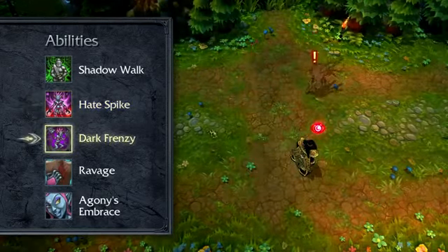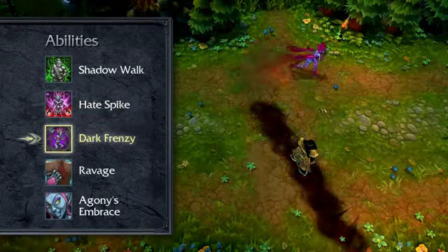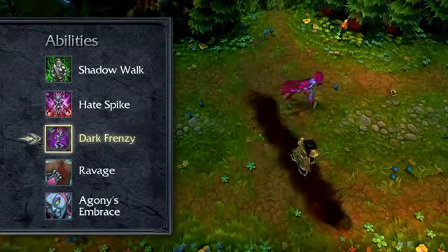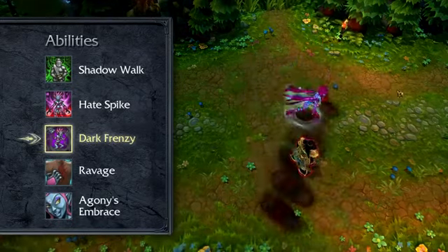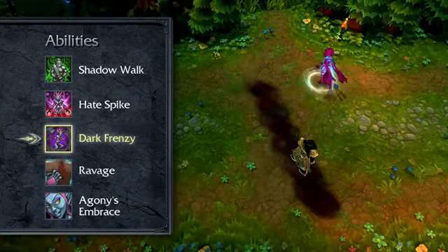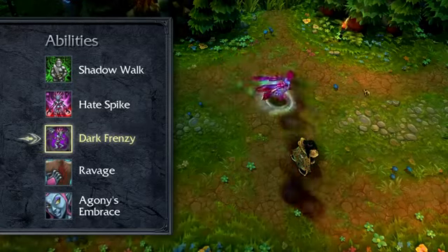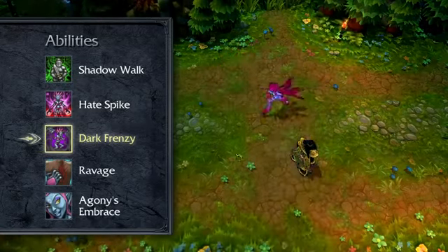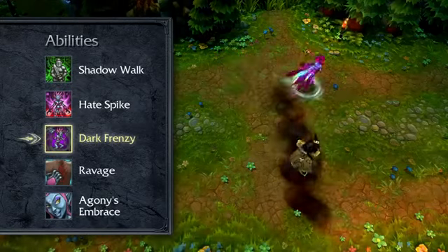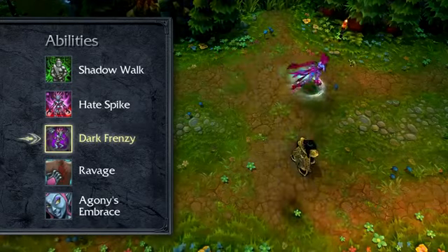Dark Frenzy passively grants Evelynn stacking bonus movement speed up to a cap whenever she hits an enemy champion with one of her abilities. When activated, Dark Frenzy purges all slows from Evelynn and grants her even more bonus movement speed. Dark Frenzy's cooldown is reset whenever Evelynn kills or assists in the kill of an enemy champion. Definitely take a point in Dark Frenzy at level 4 or earlier, but max it last by level 18.